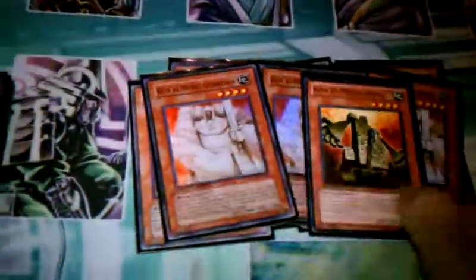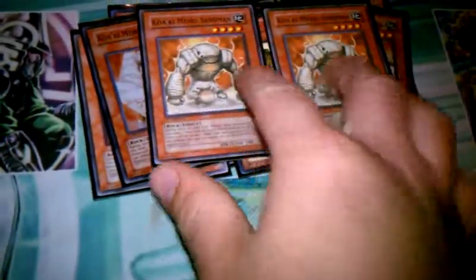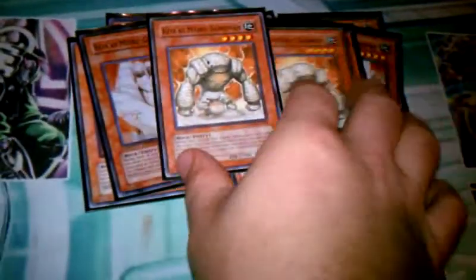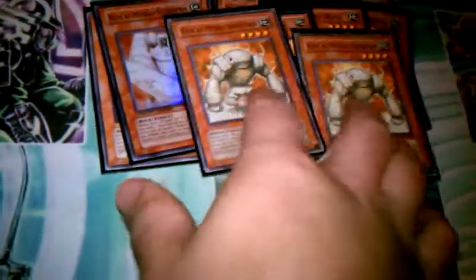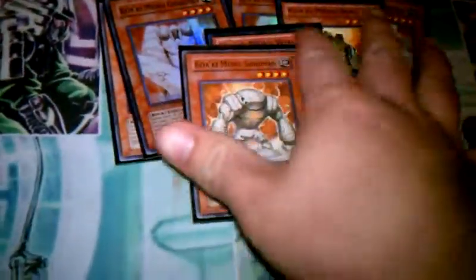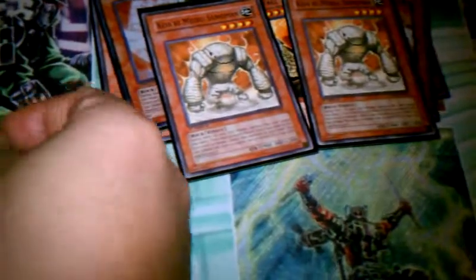It's a pretty decent deck, not bad at all. You run two Walls to negate spells — 1,900 beaters. Two Sandmans, 1,900 beaters, negate two traps. All the rock monsters require you to reveal rocks. There are 9 rocks in this deck, so it's pretty easy to keep them maintained.